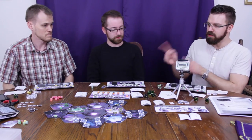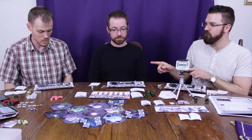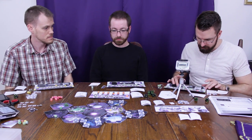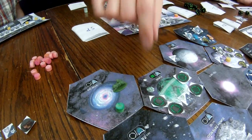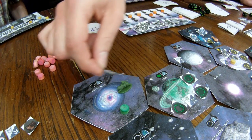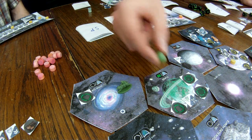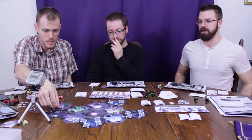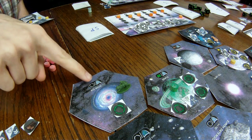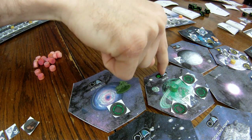Looks pretty intense. I had to build the orbital. That means I need to move this marker to the left one. And then this goes back in the bag — planet. That counts as a victory point too. You have an orbital in this sector of space for three victory points, and you've got one of your cubes back on your planet for a victory point.